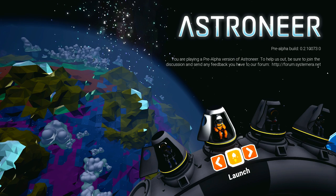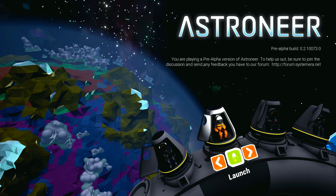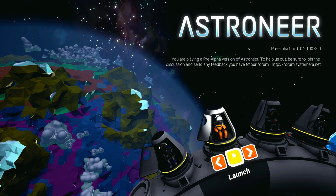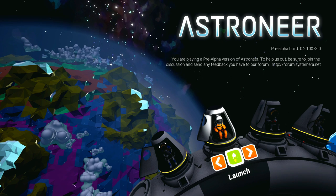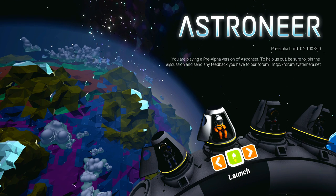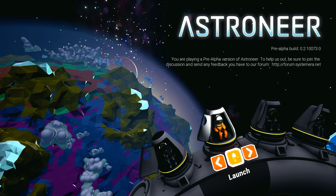In Astroneer, there are these things called modules, and with those modules you can create things. One of the modules is a research tab — with that you can go out into the world, find a little orb or chunk, bring it back to your research module, and you learn something new. There's also a vehicle bay where you can create vehicles like a rover and a giant truck. They also have a printer, which is your crafting table, and a smelter to refine resources you find out in the world.